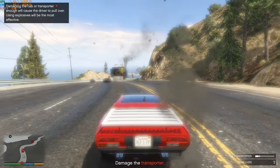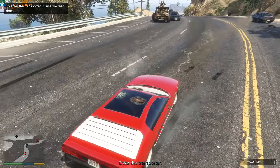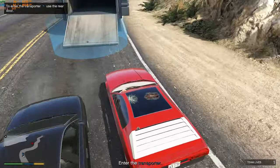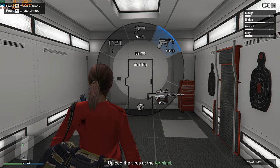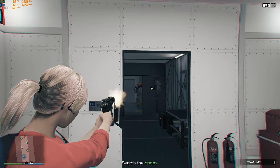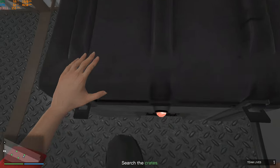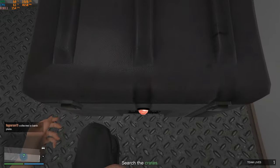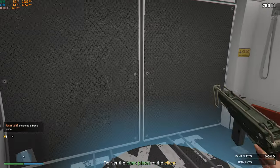Once you reach the trailer and truck, use your missiles and blow up everything you can around here. Some vehicles need just a few missiles. Then go inside the trailer and grab the four plates — you can see the four crates here and you have to grab all four.